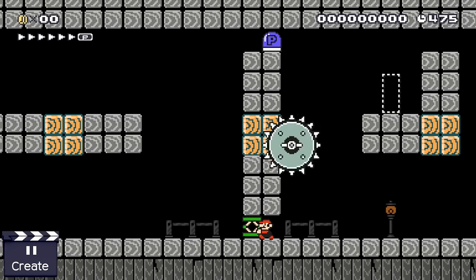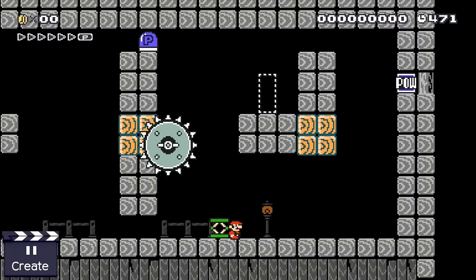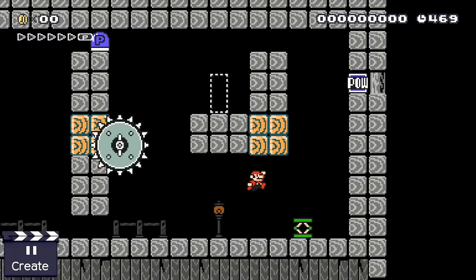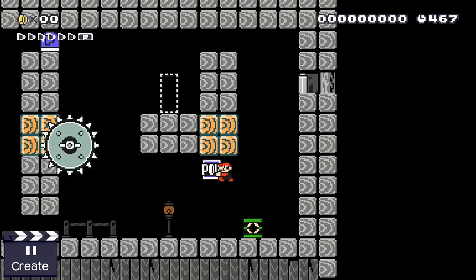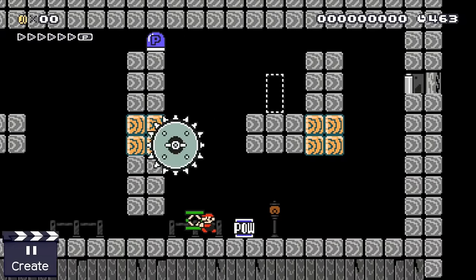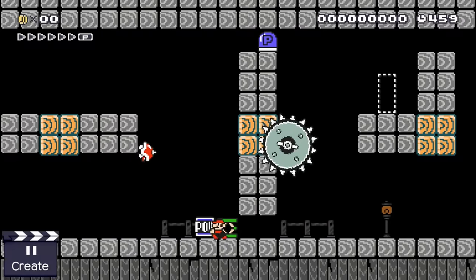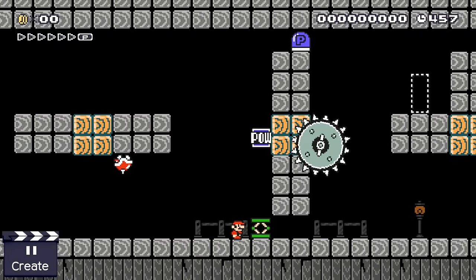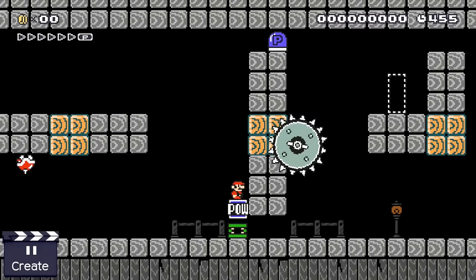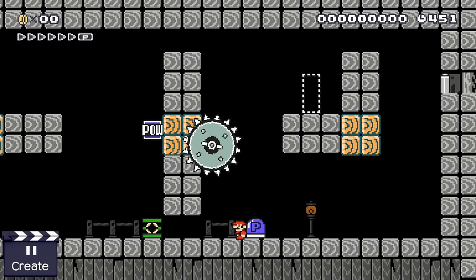But this time together with the trampoline. If he wants to escape this idea he needs to grab this p-switch, but he isn't able to jump high enough even together with his spring. While he can't reach the p-switch yet, he is able to reach this pow block. All Mario needs to do now is build a small contraption which allows him to reach higher places — and a pow block on top of a spring does exactly this. Thanks to his new invention, Mario is able to reach the p-switch and escape this idea.